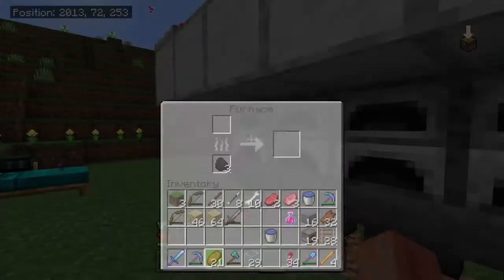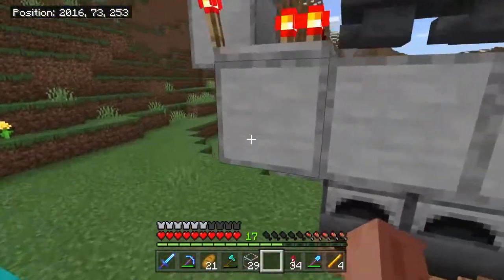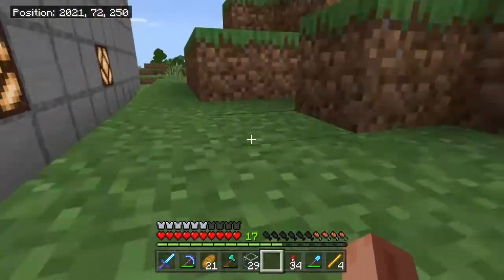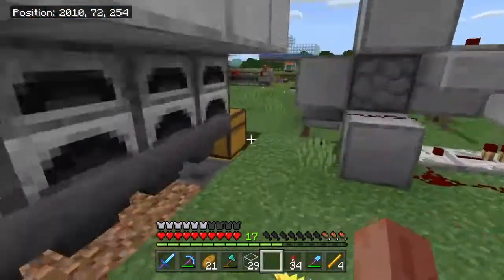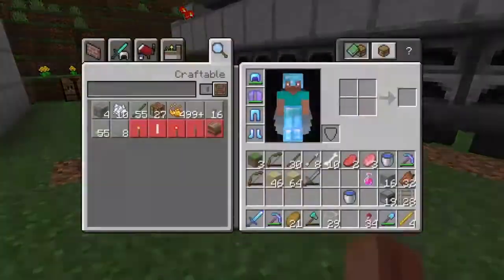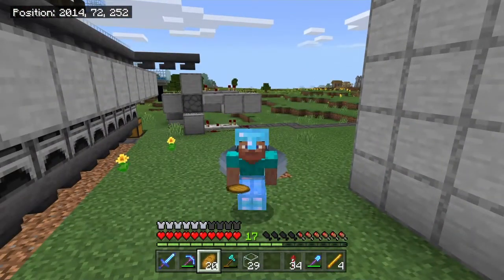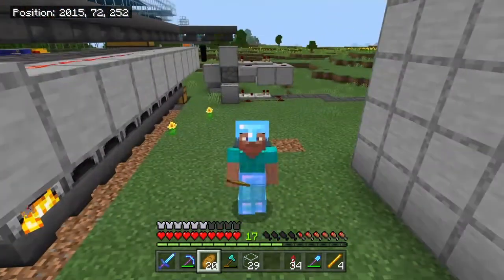I can't remember whose design it is but it's a really nice super smelter design. It evenly distributes everything with comparators and all that. If you head over here, there are slabs on top for no mob spawning. We've already had 17 items smelted and it hasn't been that long since I built it — some pretty good rates. Anyways, I hope you guys enjoyed. If you did, make sure to hit that like button and subscribe, and I'll see you all in the next video. Peace out!